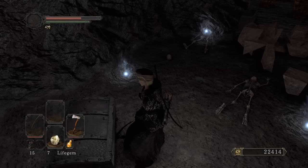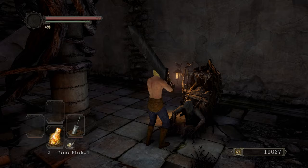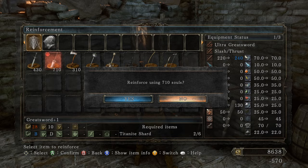I'll reinforce the Greatsword in the meantime. I need Petrified Dragon Bones for the Pursuer's Ultra Greatsword and the King's Ultra Greatsword — probably going to head to the Sunken DLC, that's the easiest spot to get Petrified Dragon Bones. We get 14 strength so we can two-hand this bad boy. Head straight to the Forest of the Fallen Giants, buy a few items — key, two fire bombs, ten life gems. Talk to her, get the ring, two Titanite Shards nice.